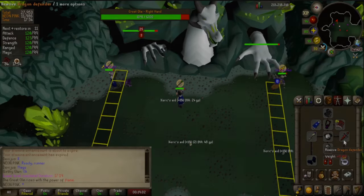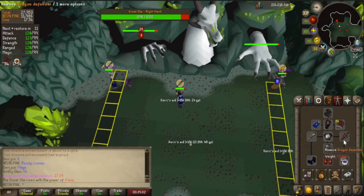Olm, the final fight. Olm has a head and two hands. His left hand is weak to melee — I'll refer to this as the melee hand. His right hand is weak to magic — I'll refer to this as the magic hand. His head is weak to ranged. Olm can look in three directions: left, center, and right. He will generally look at the side with the most players. He only attacks in the direction he is looking, so players divide the map into three sections. On the left side near his mage hand are the mages; in the center are the runners; on the right side near his melee hand are the meleers.